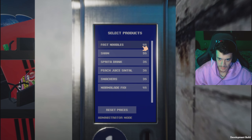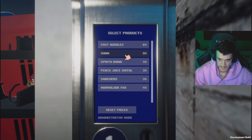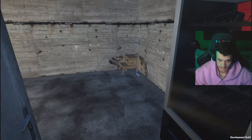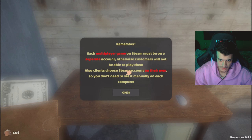Okay, you can add the noodles — we're gonna do six. Sham we're gonna leave at nine. Sprites we're gonna leave at three. Snickers — that's probably the Snickers — gonna leave it at three. Let's see if we're gonna get some customers. Already we have some money over here.